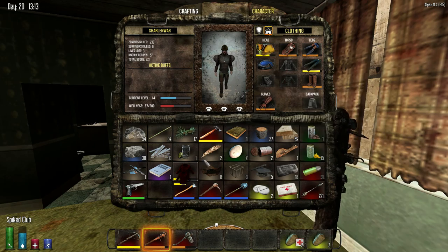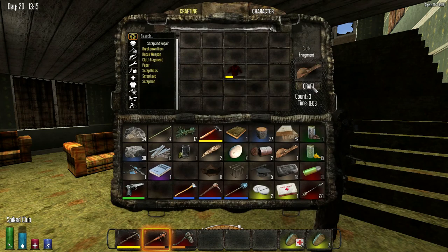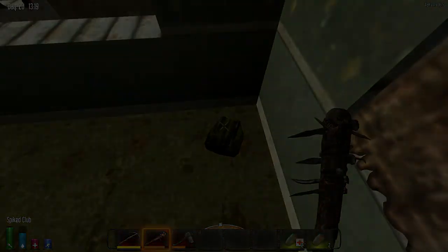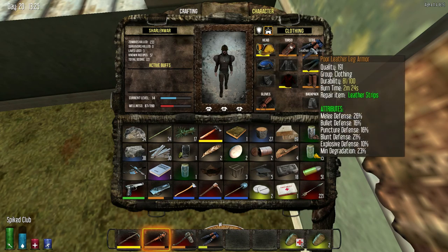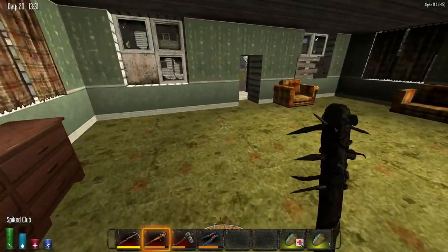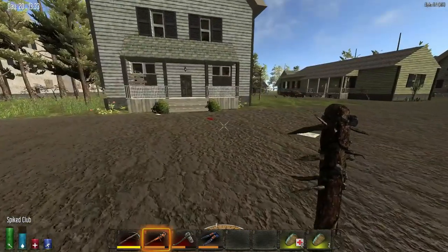Yeah, that was like nine scrap right there. And then on the windows sometimes they have these things — that's four scrap there. Yeah, I guess there's a lot of materials in the house, and since nothing respawns there's no point keeping it around. Good leather leg armor. I don't know — I'm trying to think — the bird's nests do respawn after a while. Well, I think it creates new ones.